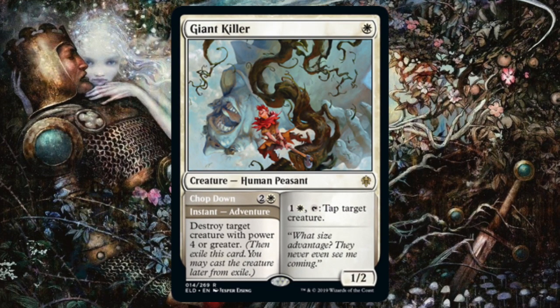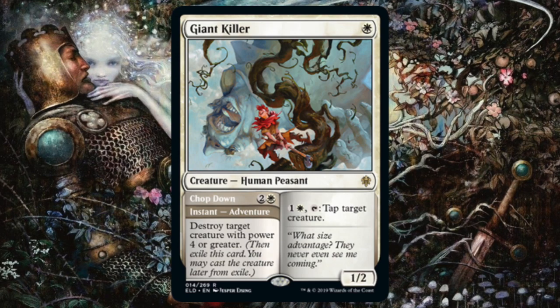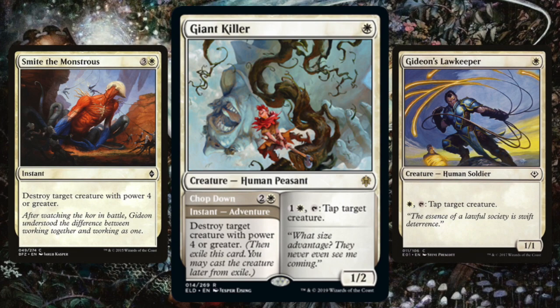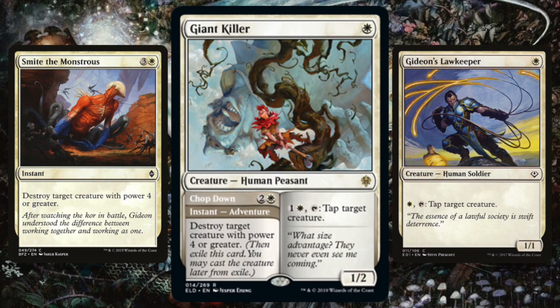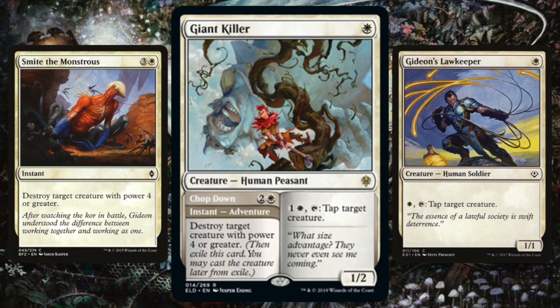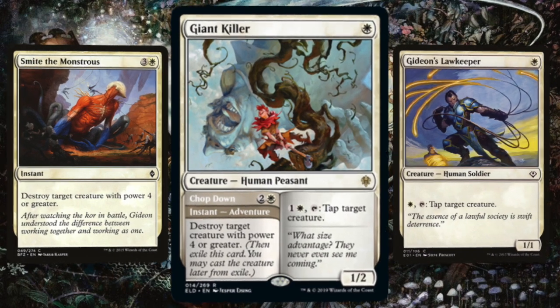Let's take a peek at Giant Killer — for one mana you get a 1/2 Human Peasant. Pay one and a white and tap him to tap target creature, and he comes with Chop Down: for two and a white, an instant that destroys target creature with power four or greater. Basically two cards stapled together — Smite the Monstrous and a Gideon's Lawkeeper effect. I'm bothered that the tap effect costs one and a white; Law-Rune Enforcer just does that for colorless. White one-drops are too tight for this, and I don't want to tie up two mana tapping things.